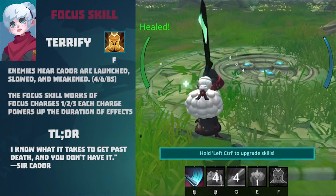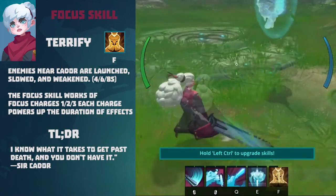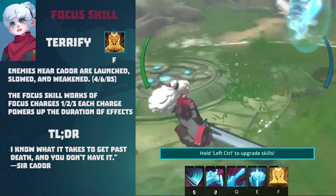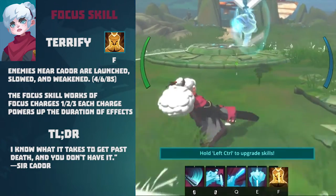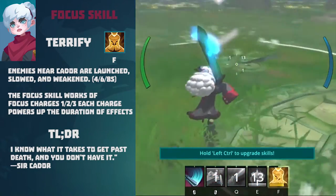You gain 10% damage and 10% armor while Kaydor is in the sword. Terrify launches, slows, and weakens enemies near Kaydor for 4, 6, or 8 seconds depending on the potency of the focus. This focus skill works off focus charges: 1, 2, and 3 focus charges are needed to power up the duration of the effects.